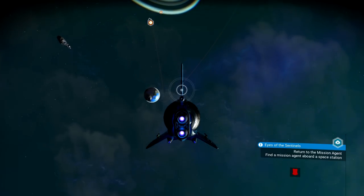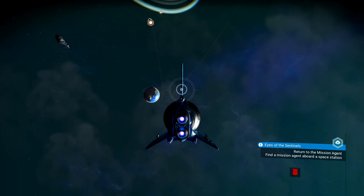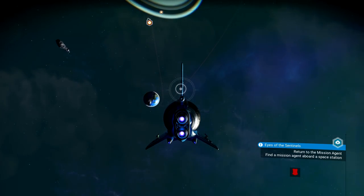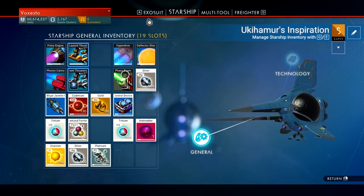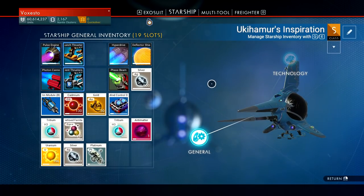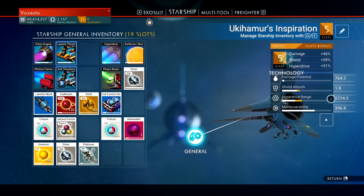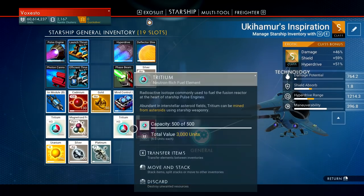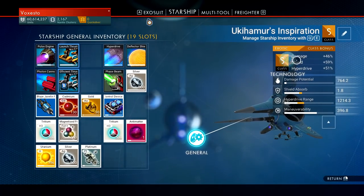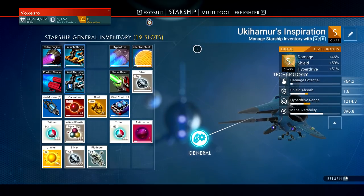Hey, galactic survivors! It's Foxesto and today we're back on No Man's Sky. Tonight we're going to be doing some trading because I want to save up some money to buy a new ship. I love this one but it's only 19 slots. I want to put some money together and get an S-class explorer to start with, so I still have some sort of hyperdrive buff going on, and we can fit more stuff in it.